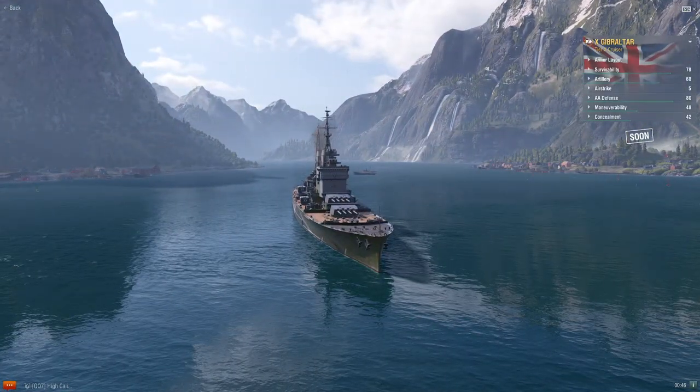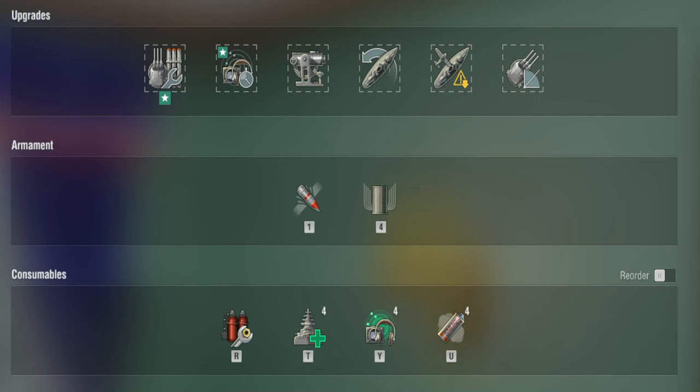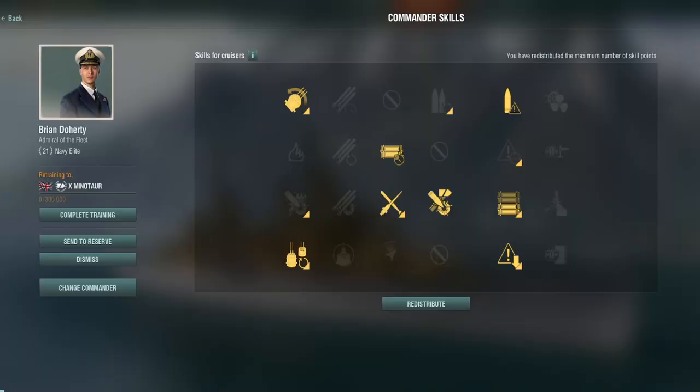Let's go over the module build. The recommended build is main armament, sonar enhancement, aiming systems, rudder shift, concealment, and range mod. The commander build uses priority target with consumable enhancement, survivability expert for the extra heal, concealment, close quarters, AP drill, then rush and enhanced AP — so you get that extra heavy AP damage.